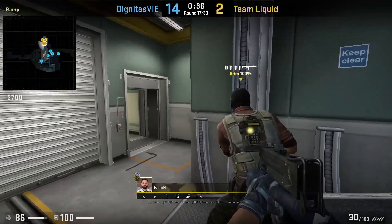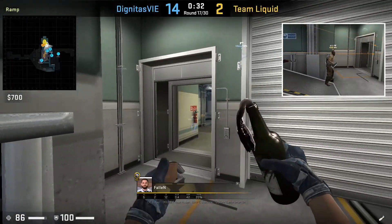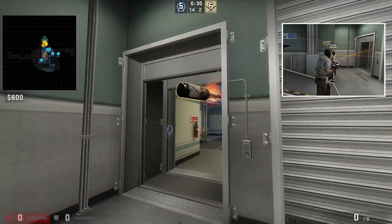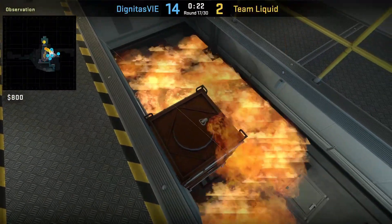Liquid has ramp control and they want to take lower. Fallen is going to molly dark by crouching next to this coil and while remaining crouched, he aims at the top of this extinguisher, then left click throw. In the clip it does show him standing up, but just remain crouched.